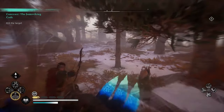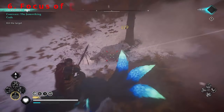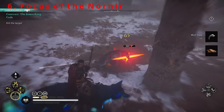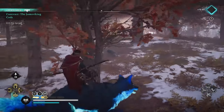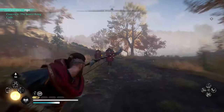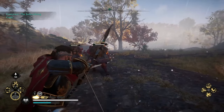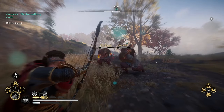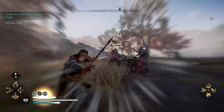Now we are moving on to the bow abilities, starting with the most obvious choice: Focus of the Nornir. This ability allows you to slow down time releasing arrow after arrow, and I personally think this one works better with your Light and Hunter bows, as you can release more arrows in quick succession. The upgrade on Focus of the Nornir increases your damage after each enemy killed as well, so if you save the bigger guys towards the end of the ability, they'll be even weaker than if you started hitting them first.